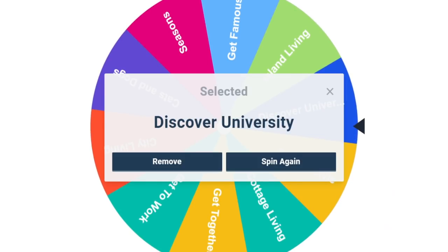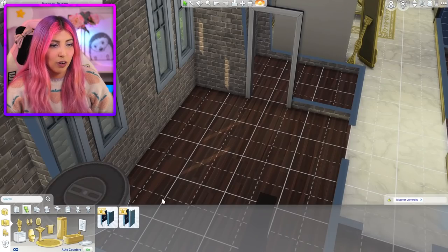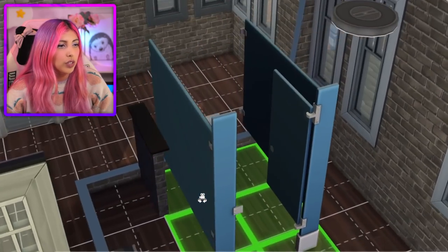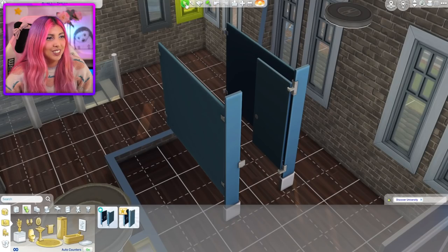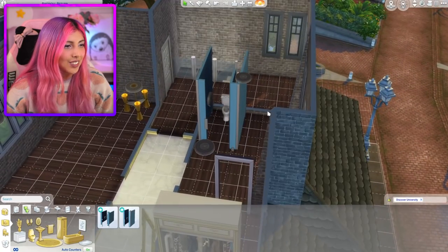Discover University! That is going to be the theme for our bathroom. The only toilet option is a cubicle — of course it is, because it's Discover University. Gosh, this is terrible. Okay, well it looks like we're having a cubicle for the bathroom. Cool. That looks really nice, doesn't it?